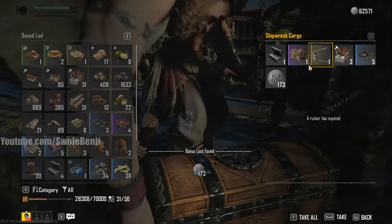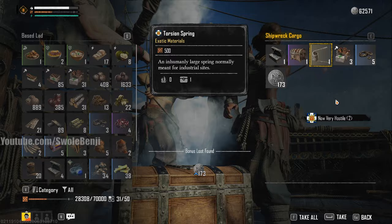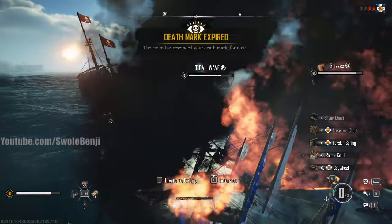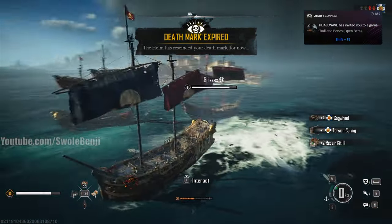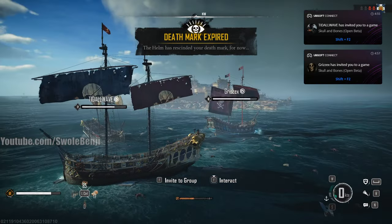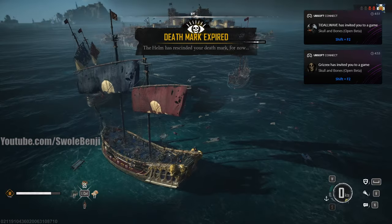Look at all this good stuff — I'm going to open the chest. We got a silver item and also an exotic material. Very nice. We should have got his head too. There's other loot to grab beyond what we plundered.